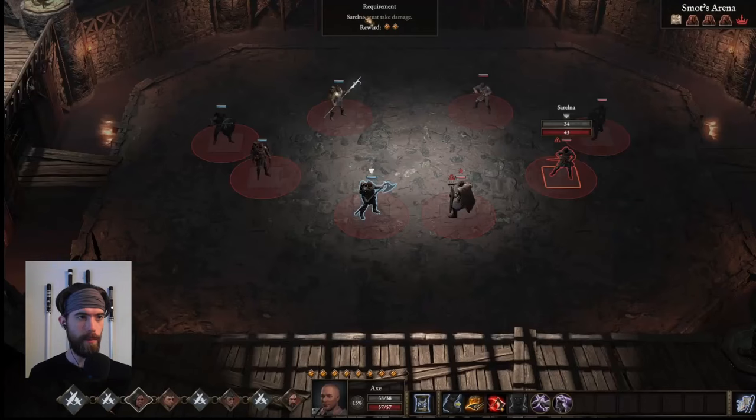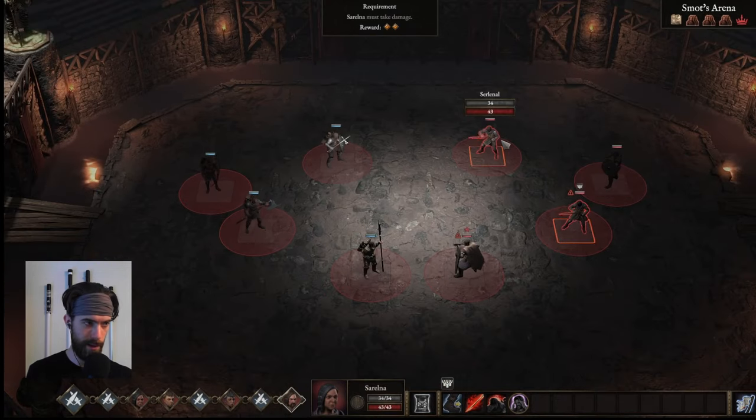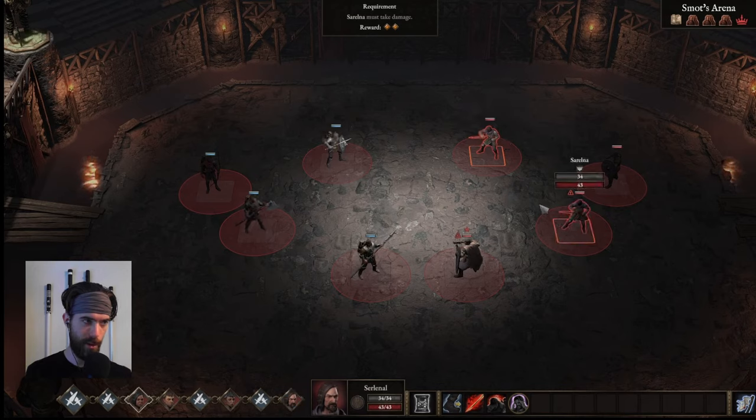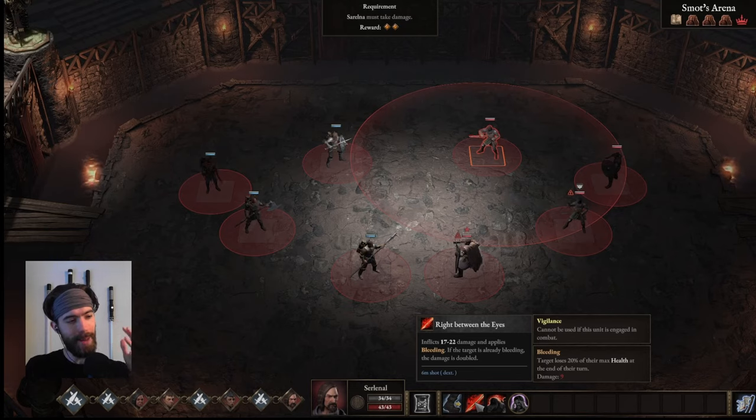Round one begins. The crowd requirement is that Sarelna must take damage for 2 valor points. Our opponents are two rogues — Sarelna and Srelinal — who have the stab right between the eyes: 17-22 damage with guaranteed bleeding, and if the target is already bleeding the damage is doubled. They also have ordeal, gaining a stack of fever every time they strike a target with a damage-over-time effect, increasing damage taken by 10%. If they're engaged in combat they can't use the attack, and their counter move is blind — simply disengaging. We want to bog them down.